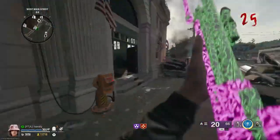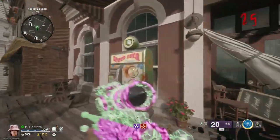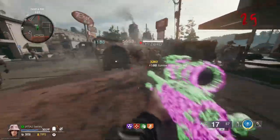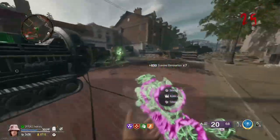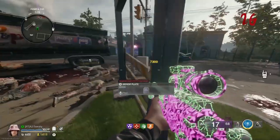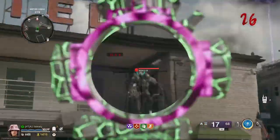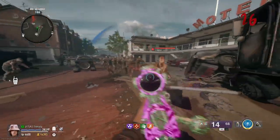One-shot on round 24 — absolutely insane. Round 25, let's go. We can start getting perks now — we'll grab Speakeasy and Stamina, then go to the Wonderfizz after this round. The mega is dead — we've killed two megas and about six manglers, so probably around nine or ten elites total. Double points — let's go! Round 26 and this sniper is still OP.